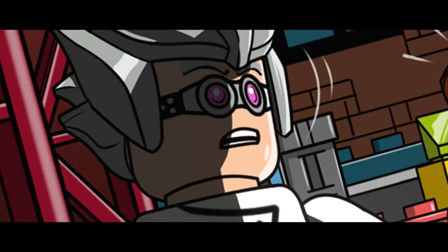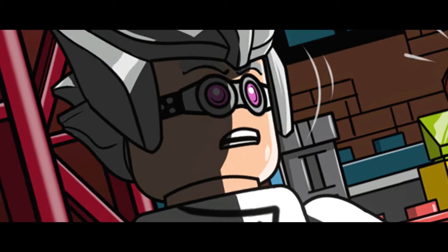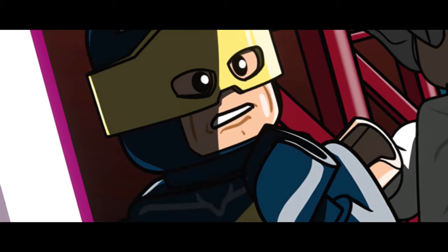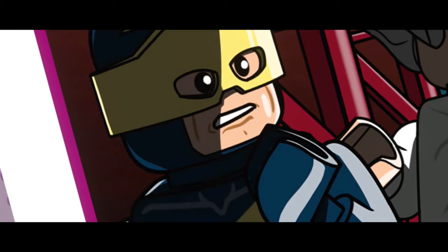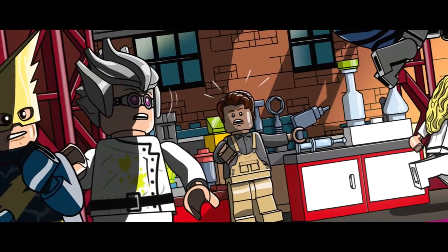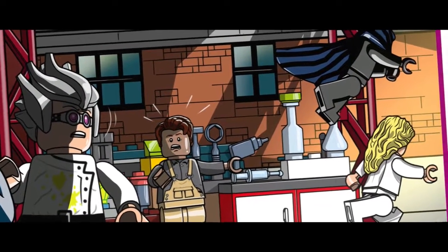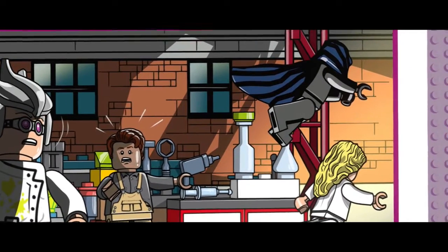Back to the evil criminal mastermind. Obviously, he has an overpowered super henchman somewhere — they never work alone, these guys. Which means Cloak and Dagger are gonna have to utilize all their fancy new powers in order to escape from the lab and the bad guys. Good luck!